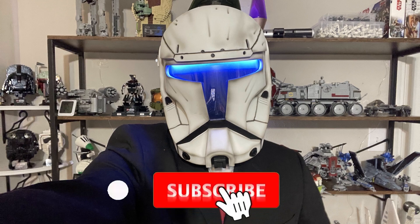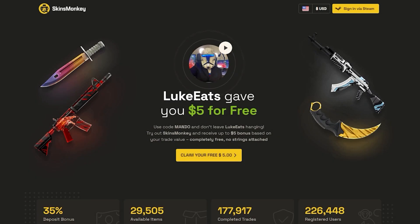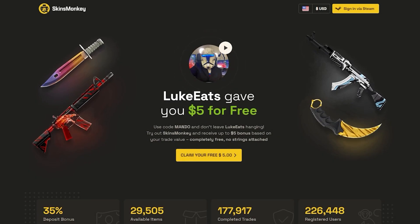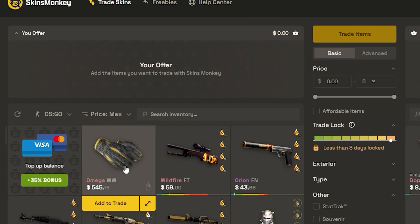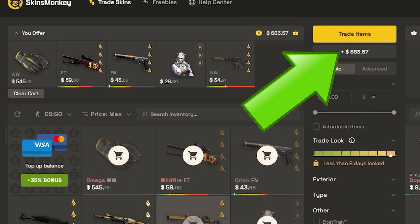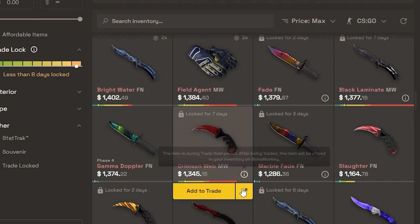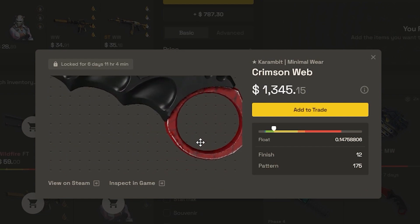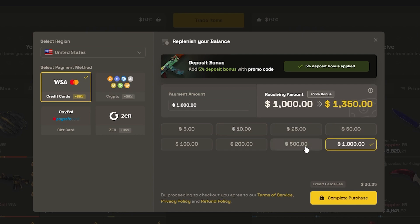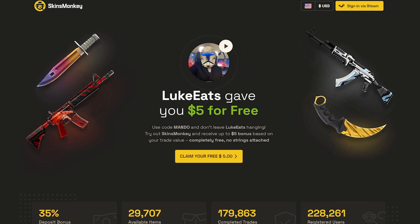Now, if you guys are new to the channel, make sure you hit that like button and subscribe. Here's a quick word from our video sponsor, Skins Monkey. Skins Monkey is currently the easiest and fastest way you can buy, but most importantly, trade your CSGO skins. All you have to do is make sure you have your trade link, and on your first trade, if you have a leftover balance, it goes towards your current balance for next time. It has three ways you can inspect, including a very in-depth inspect feature where you can see corners on a karambit that you can't see otherwise unless you have the item in-game. If you end up topping up your balance, make sure to use promo code Mando to get up to a 35% deposit bonus and a free $5 on the first trade.